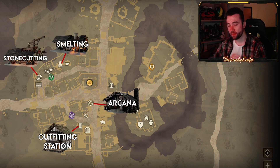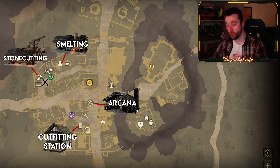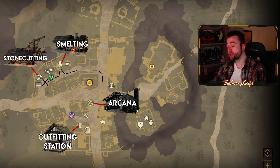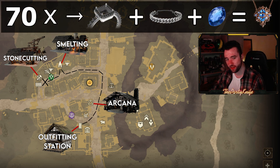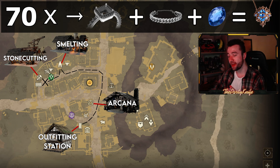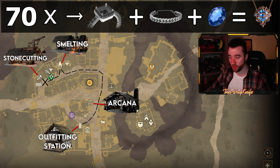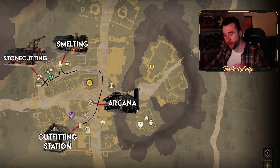So what you do is: if you're below 50, you start at the stonecutting table — assuming you've already obtained all of your flawed gems and your moats. Then you cut all your flawed gems, move over to the smelter and smelt all your silver, then move all the way down to the outfitting station and craft an equivalent amount of silver settings and silver necklaces. Combine all of these with your cut flawed gems and craft all your jewelry. You need to craft exactly 70 of these flawed necklaces in order to get to 50.